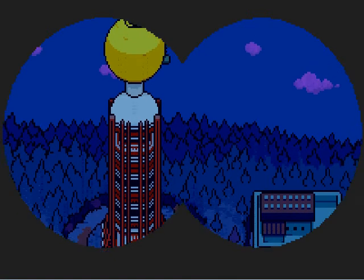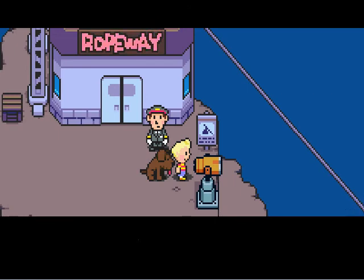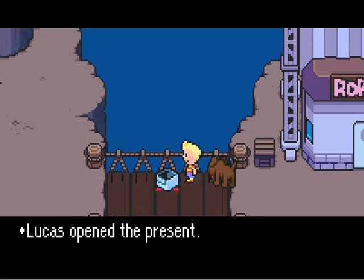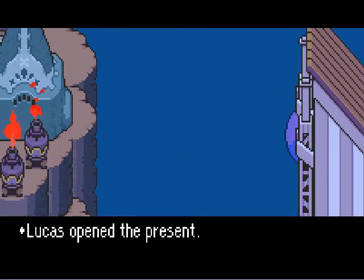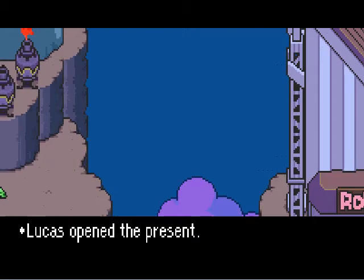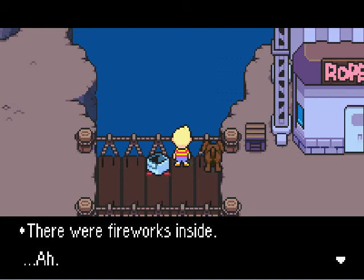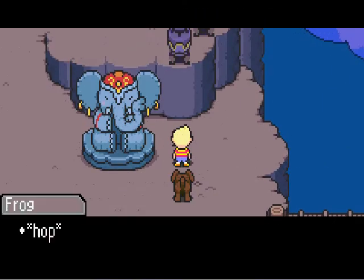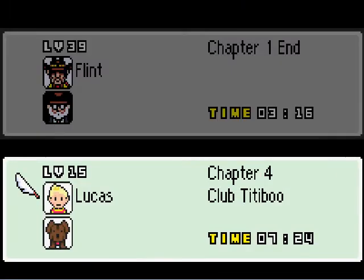And there is a giant tower over there. Boney's whimpering. Got a present. And there's apparently fireworks — there were fireworks inside. I don't know why it always says 'ah' — that just sounds very weird. Let's save again. We're at Club Tittyboo.